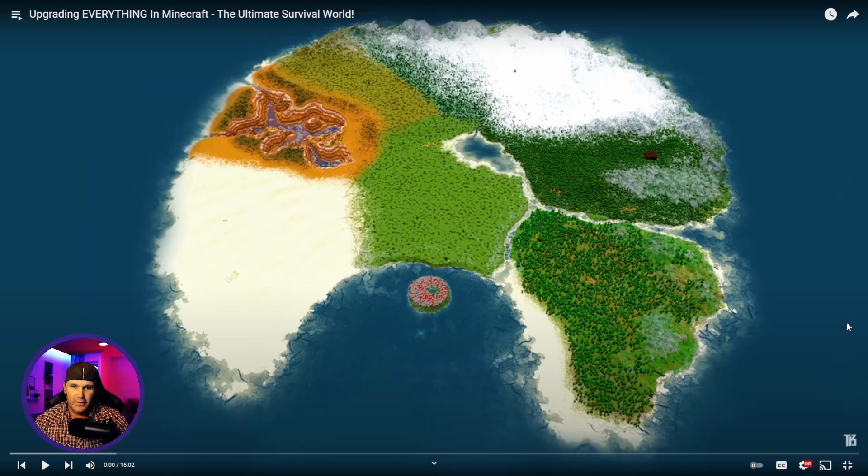All right, you guys, here we are. He made this in WorldPainter - he'll explain - but he separated each biome and then he's gonna go through, as we watch these videos, how he transforms each one of them. It's pretty amazing. He even has like a mushroom island there - you can see the little one in the bay - almost looks like a pac-man shape. I'll be stopping it along the way just to talk about it.